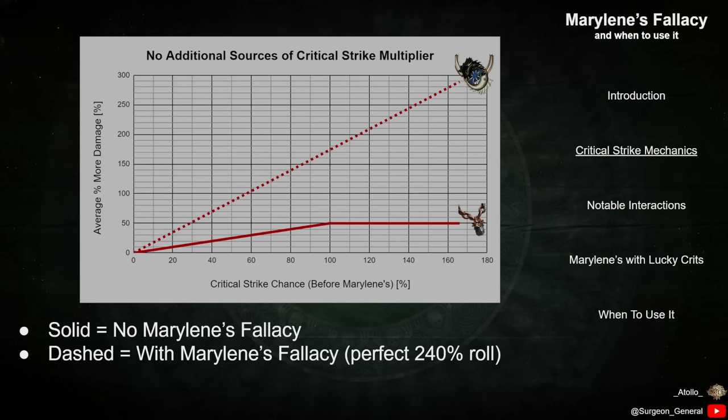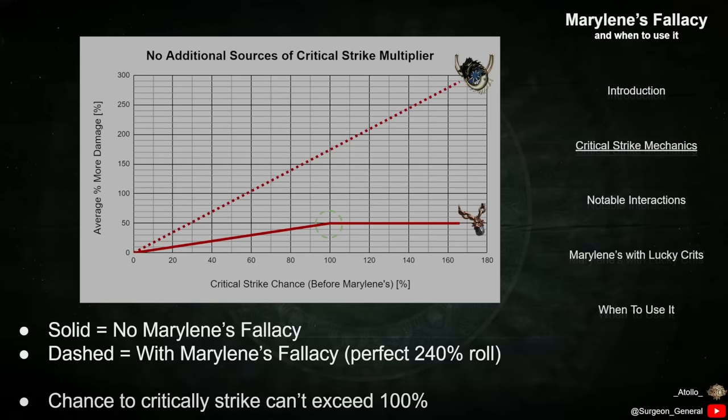Under these conditions, Marillene's is always a damage increase. Even though you will crit less often, the huge additional multiplier that you get when you do succeed makes it worth it. Note the discontinuity in the results for the character without Marillene's. This occurs at a Critical Strike Chance of 100%, at which point all hits will critically strike, and any additional Crit Chance scaling beyond this point will be wasted.